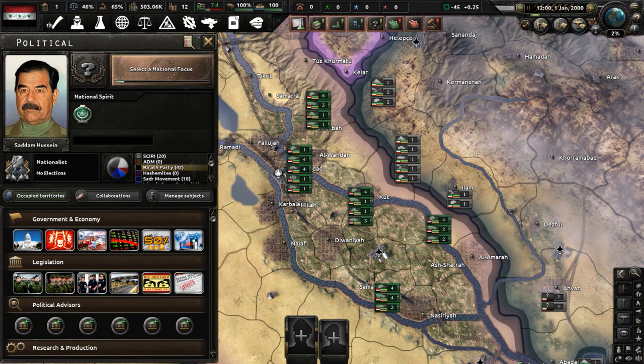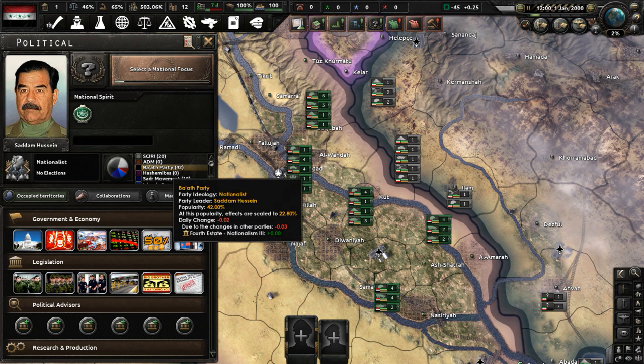Historically, Saddam Hussein was a notorious politician who served as the fifth president of Iraq from 1979 until 2003. He is known for his authoritarian rule, numerous human rights abuses, and also invasions of neighboring Iran and Kuwait, which did not go very well for Iraq. Hussein was very big on Ba'athism, an ideology that espouses a mix of Arab nationalism and Arab socialism — that is what the Ba'ath party is.